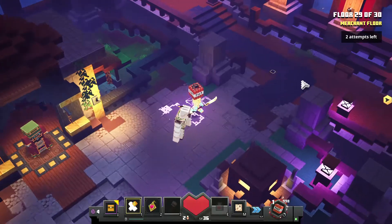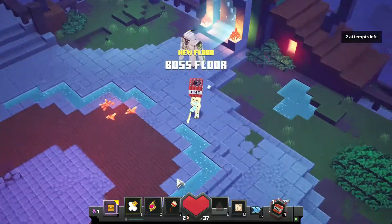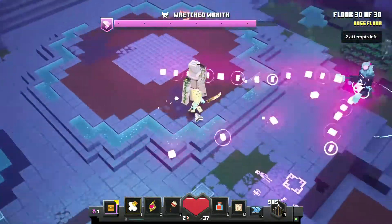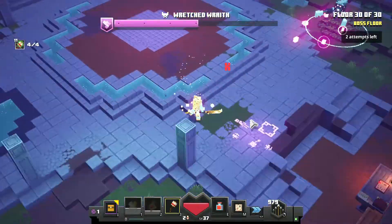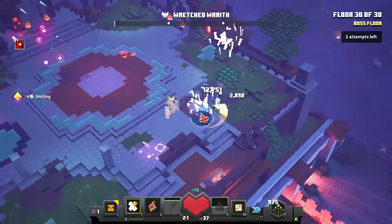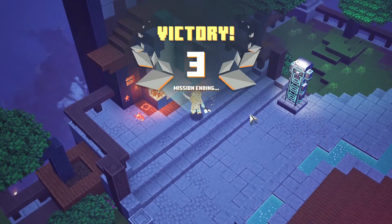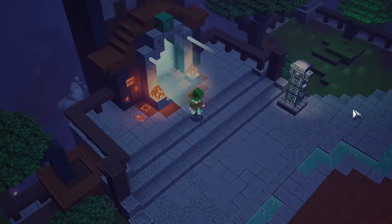Upgrade your ocelot armor — it upgrades your stats too, which is why I did that. Then push through to the final boss using overcharge. The final boss — just learn to dodge his attacks, deal damage when he's not in his invincible phase, and that's all. Your entire tower gets cleared.